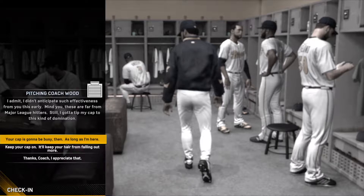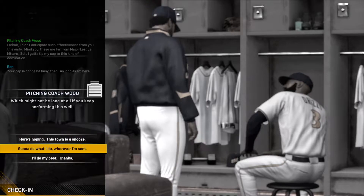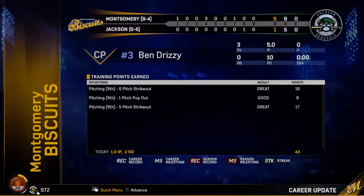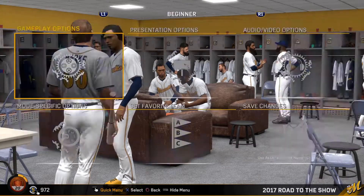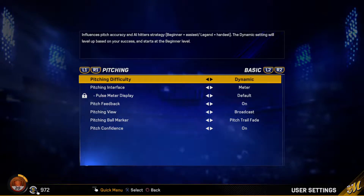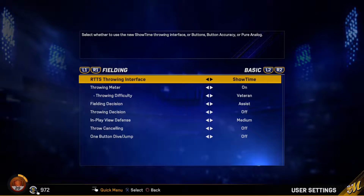Coach: 'I admit I didn't anticipate such effectiveness from you this early - mind you, these are far from major league hitters, still I gotta tip my cap to this kind of domination.' Me: 'Your cap is gonna be busy then as long as I'm here.' Coach: 'Which might not be long at all if you keep performing this well - gotta do what I do wherever I'm sent.' Coach: 'I'm looking forward to doing what I can to help you build and refine your arsenal, keep up the good work.' Now let's check the settings - I'll put difficulty to dynamic so it goes up as I get more strikeouts.